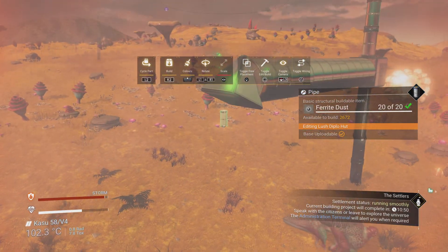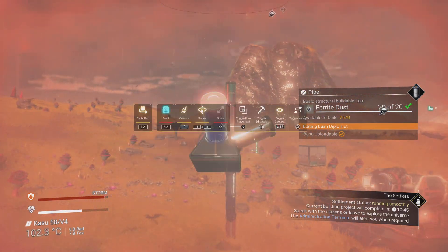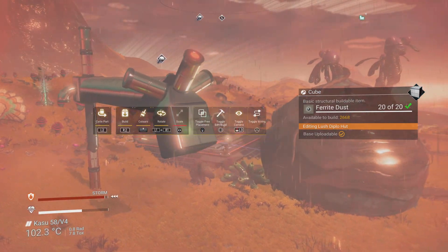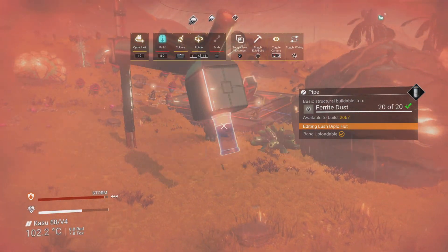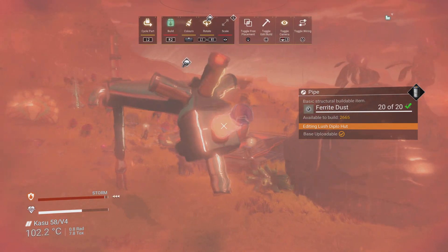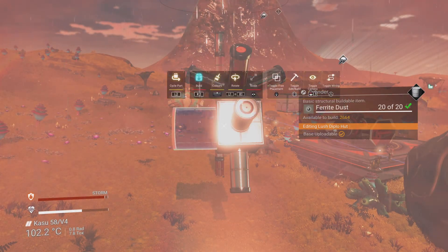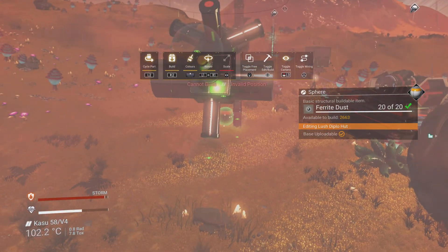Every single one of these base adornment parts is completely off — they just don't work how they used to. I can't put one facing down, but I can put them on the sides here, here, and here — just not where I want it. However, I can put a cube first and then put one of those little pipes straight afterwards. Yeah, I can — boom! And I can put it on the back or the front, but not on the left or right. What the fudge — this is just infuriatingly weird.